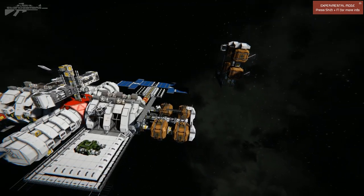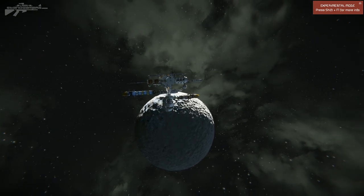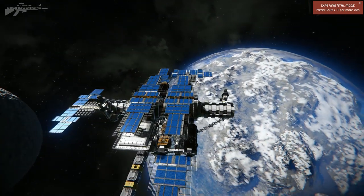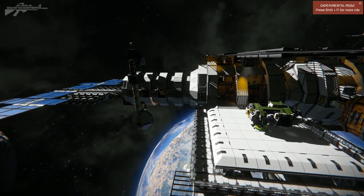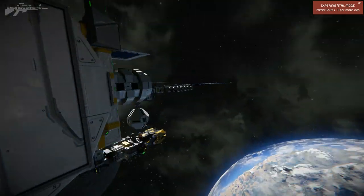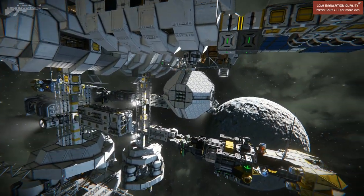Coming over here we have High Ground's take on the orbiter. This one is much larger — he's extended both sides out. You can see he's got two central modules connected up by the two externals: one crew module on that side, another crew module on that side, and he's attached a battery module over here.